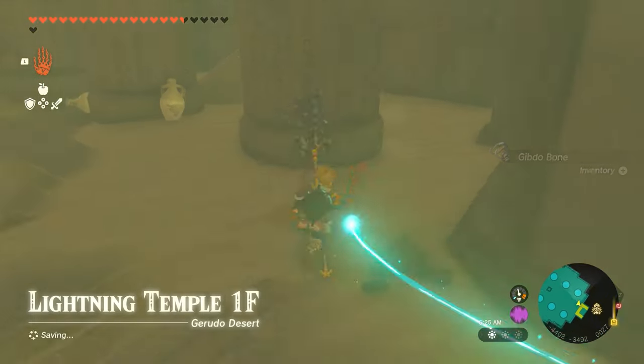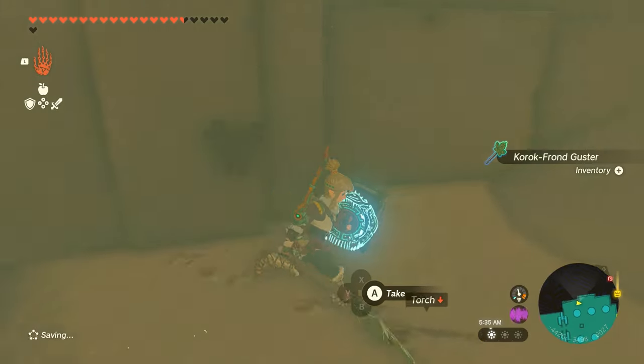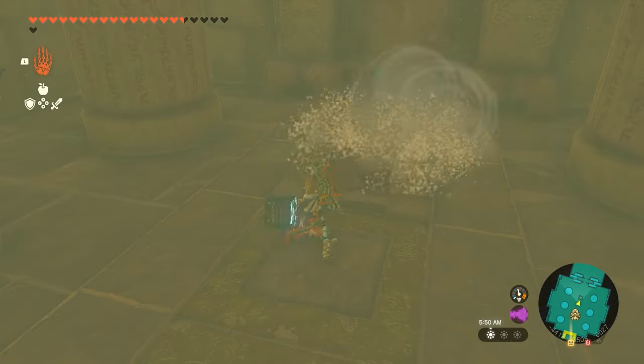Take care of the remaining Gibdo hives and head inside the temple. The temple will have piles of sand lying around that can be blown away with a fan or one of these Korok frond gusters. Get rid of the sand pile close to the closed door to reveal a button that you can step on to open up the way to the temple.